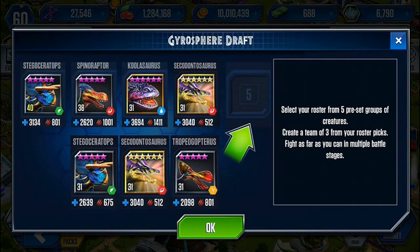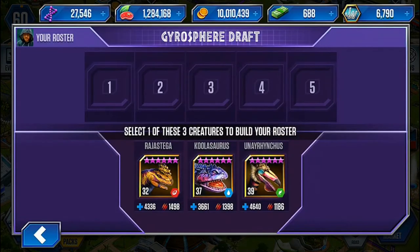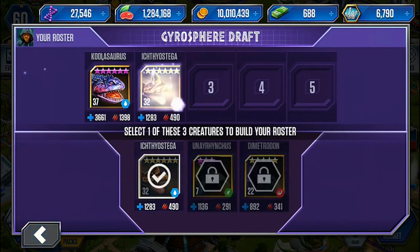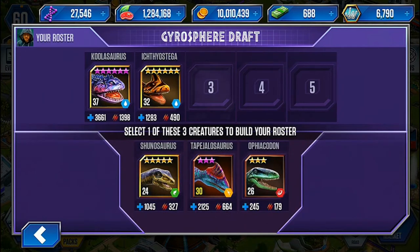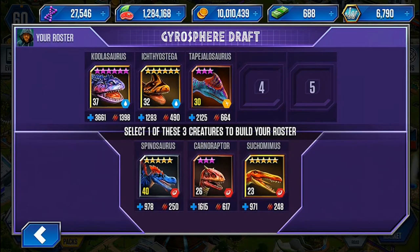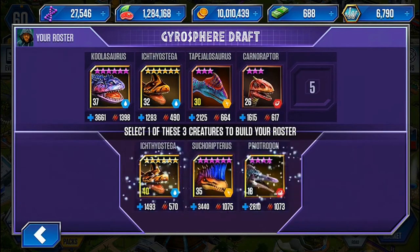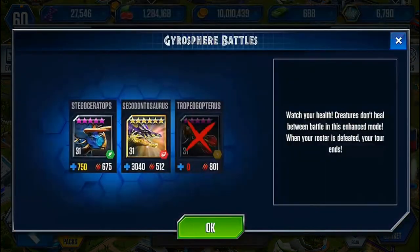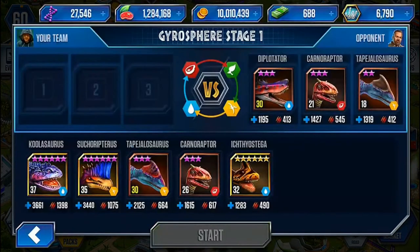So, with the Gyrosphere Draft, basically you have a ton of awesome, amazing dinosaurs to select from, and you select one of three for five slots. We're going to go ahead and go with this guy. Basically what I'm doing is just trying to make my roster as diverse as possible so we can get those bonuses over carnivores and everything else. And what I've seen through the draft history is that you face off against carnivores and herbivores more than you do aerial or aquatic dinos. So we're going to see today if that holds true.